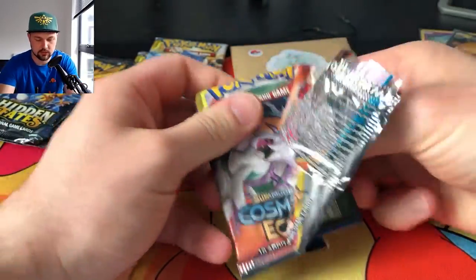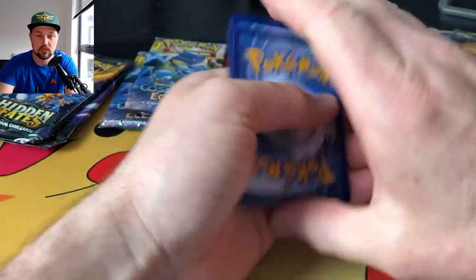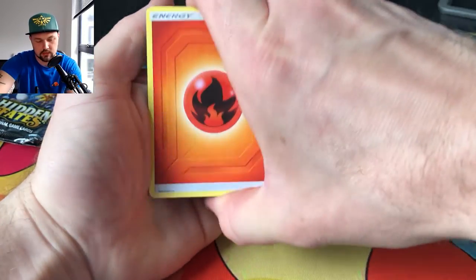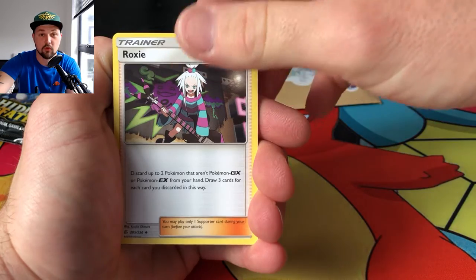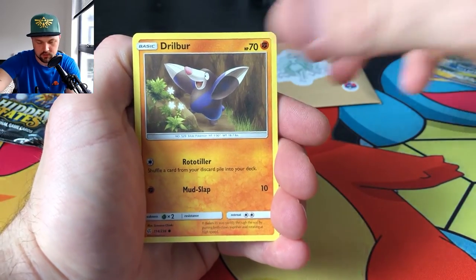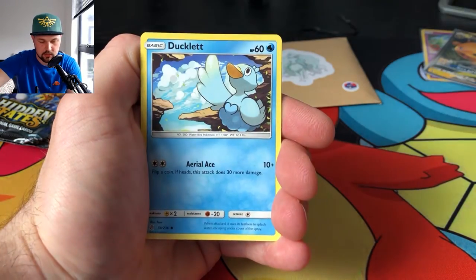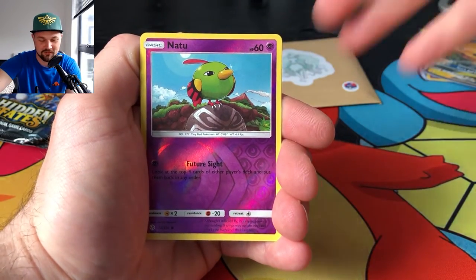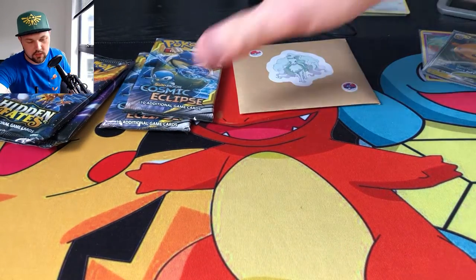First pack of Cosmic Eclipse. I haven't fully completed the set yet, so I'm basically after anything to help complete it — probably a Roxie. Let's get going: Herdier, Tangrowth, Swirlix — I don't think I have that — Kricketot, Woobat, Ducklett, who's just come out in Pokemon Go, Natu, and a Bewear. Putting those to one side.